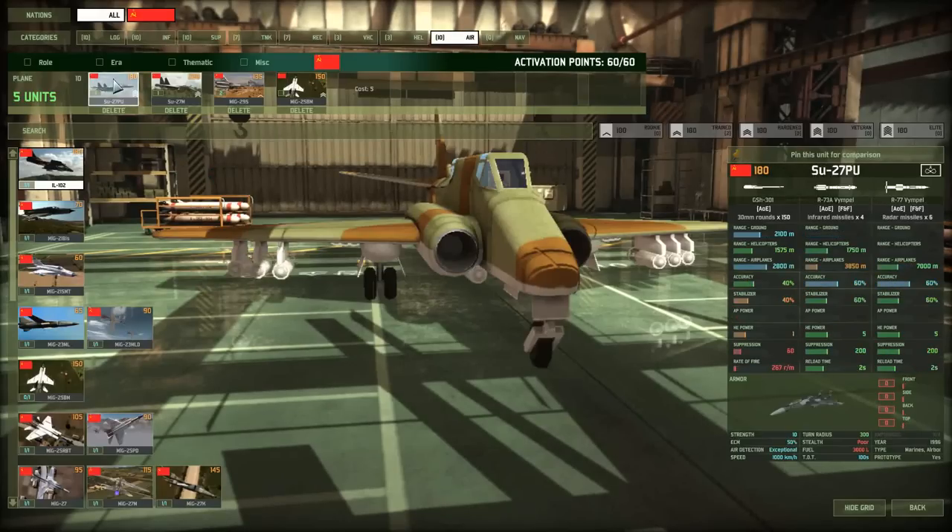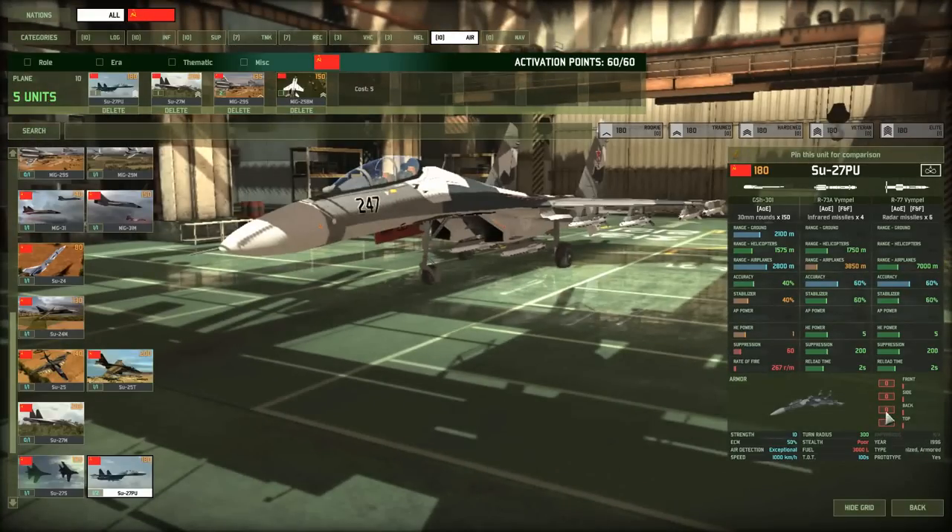Planes have several types. An air superiority fighter (ASF) is just for killing enemy planes and to a lesser extent helicopters. Time over target is a key stat — 100 seconds means once you call this unit out, you have 100 seconds before it runs out of fuel and returns to base to refuel. ECM (electronic countermeasures) is a substitute for size on planes. The higher the ECM the better — the SU-27PU has 50% ECM, meaning a 60% accuracy missile only has an effective 30% chance to hit it. High ECM is very desirable and adds a lot of survivability. When picking ASFs, long-range missiles are very important.